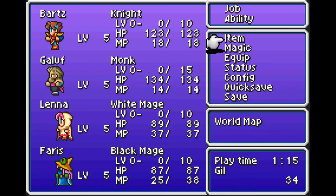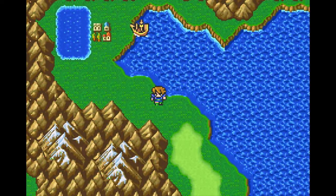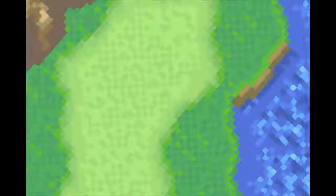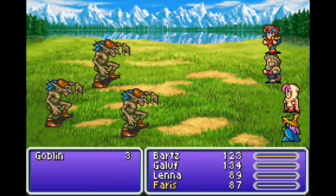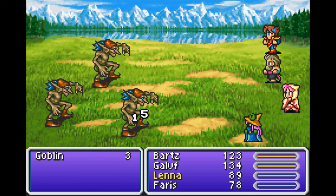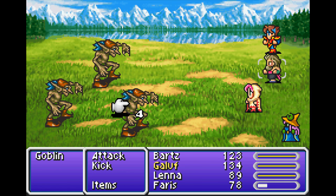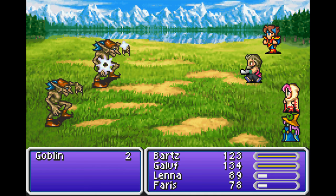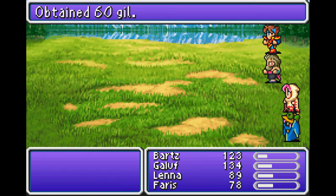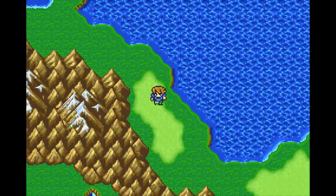It looks like everyone got a rest and full HP except Ferris again. Now just to show an easy battle — now that we've got actual jobs and crystals and whatnot. Oh, I forgot to buy a staff for Lena — I'll have to go do that still. Our mages will do considerably worse for physical attacks. Good AD damage from Galuf, and not quite as much from me, but there we go.